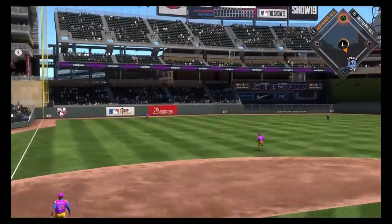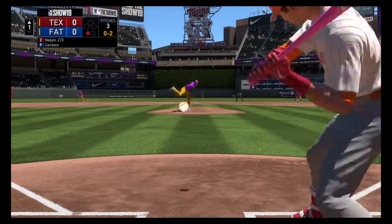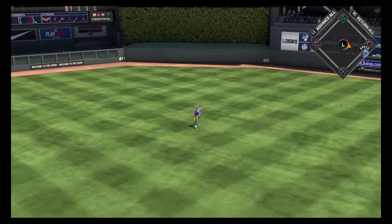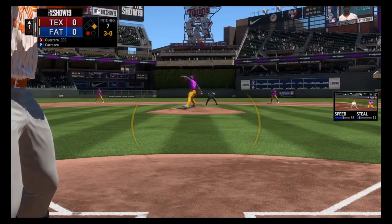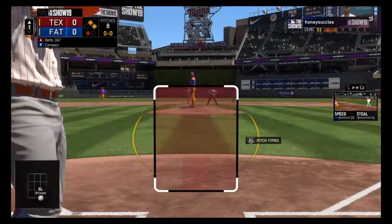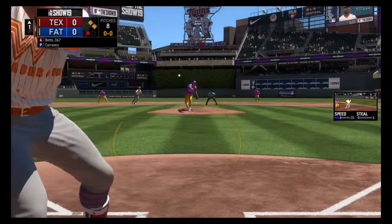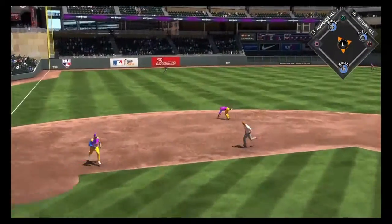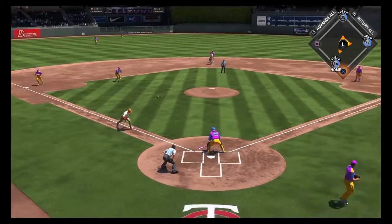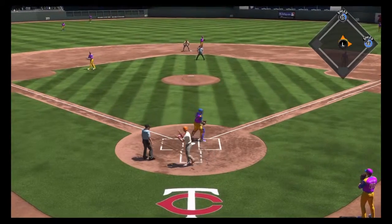I'm gonna swing at that — good hit but it's not doing anything. That's gonna be laced up the middle. Tyler Naquin getting on base. Guerrero not gonna touch the controller and we get a walk. Up comes Mookie — what can we do? That's one hit, that might even be an RBI. Come on Tyler — we get there. One hit, one RBI for Mookie Betts.